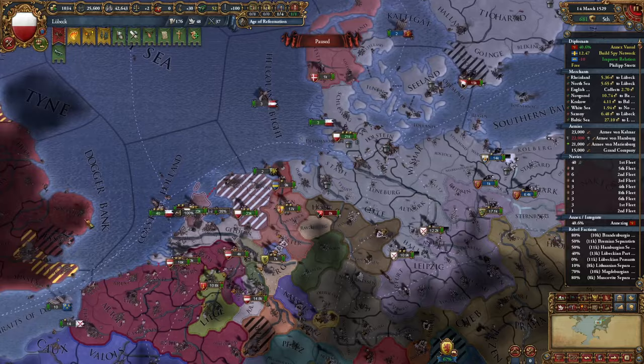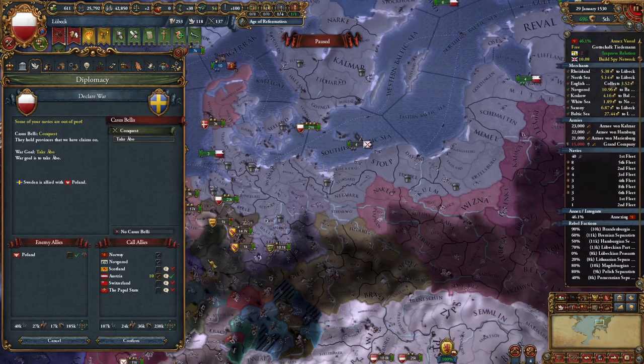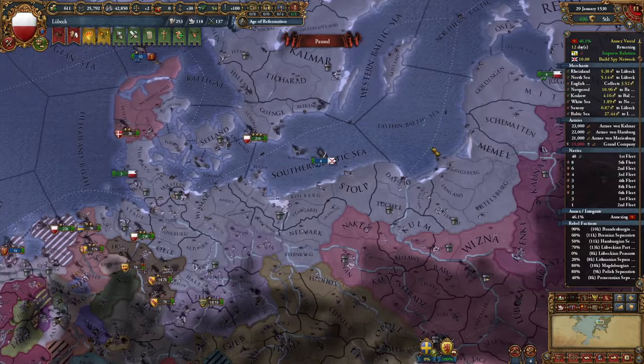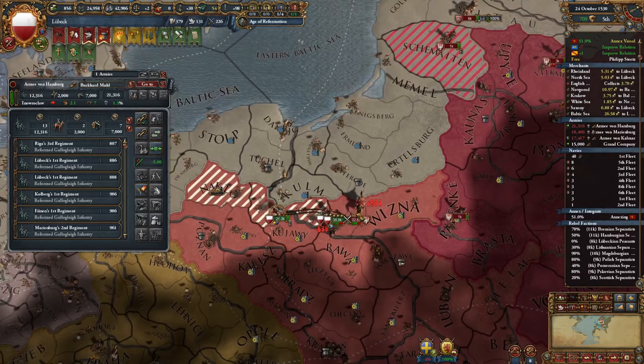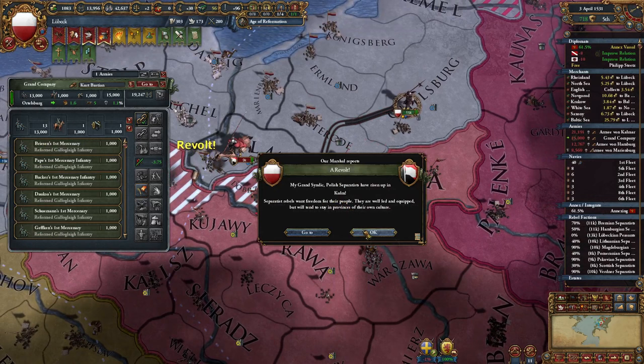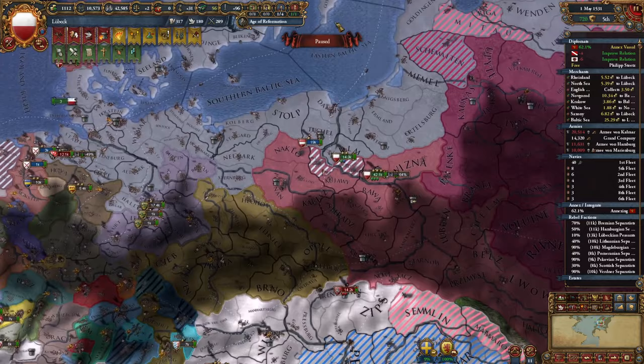Let's take the papal legate for faster annexation once more. I'll also invest remaining points in becoming the courier controller. I definitely have to declare on Sweden too, otherwise they'll re-enter the coalition. Let's call in Austria. I don't want to peace out Holland just yet as I would be above 100% overextension. For tier 7 government reform I'll go for additional governing capacity — I really need it.